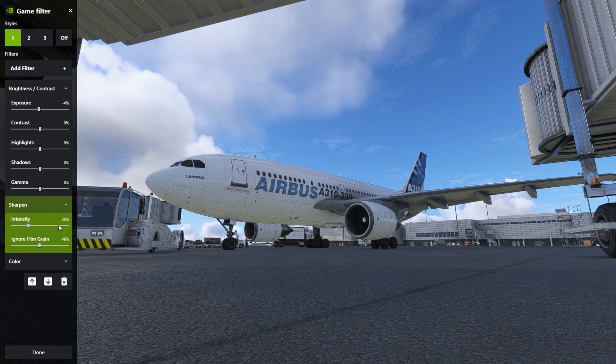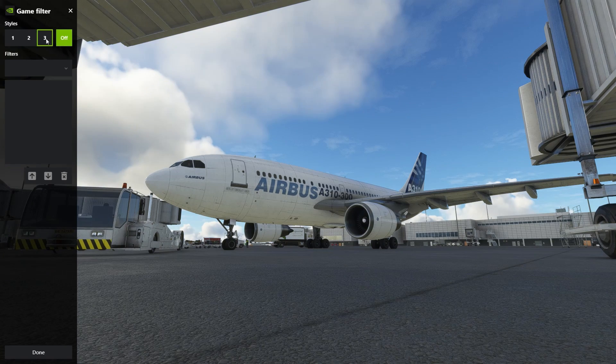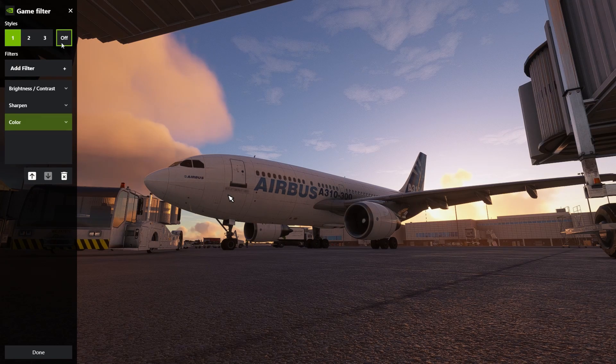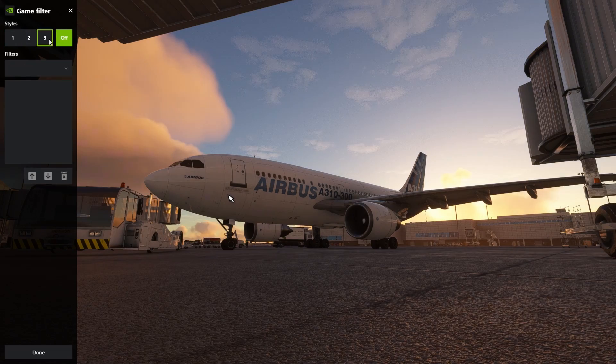The colors are more vibrant, and there is no longer a yellow tint, which is present with the default version of the sim. And this is how it looks in the evening. Feel free to copy these settings down to use in your own FlightSim.